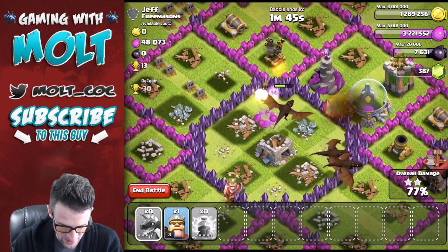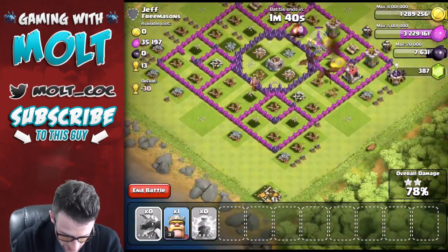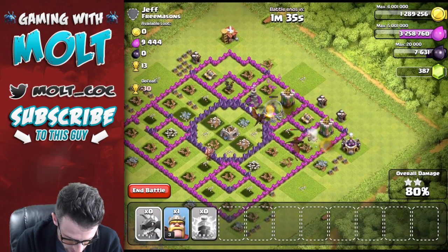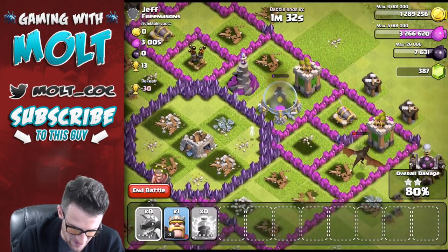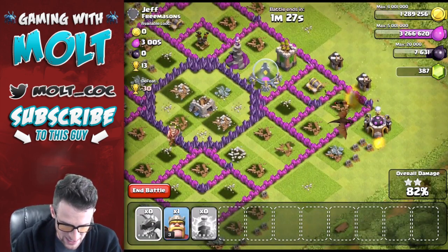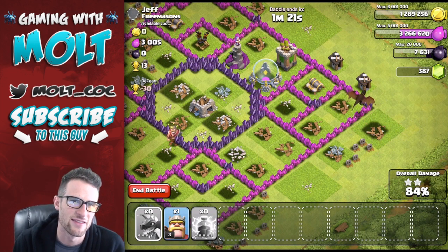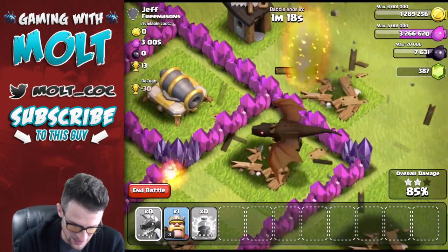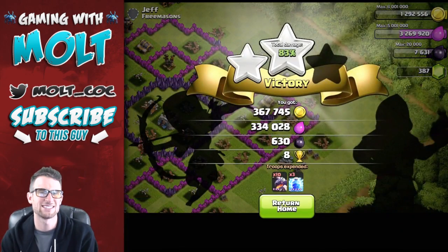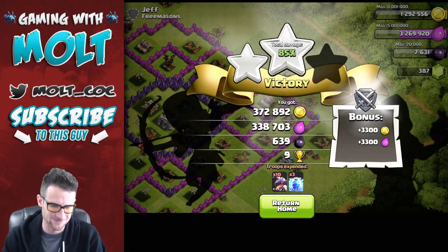We might get one dragon over to that air defense but that's okay, because all that we have left is a little bit of elixir. Oh, it's the storage right there — take it out! So we almost got all of the elixir. We got 80% of the base. We'll let that other little dragon go down, he's gonna take that out and then head over to that builder's hut and then get sniped by that archer tower — watch him, he's gonna die. Sad times. He died. We can end the battle right there: 85% and over 700,000 in resources! That's what I'm talking about.